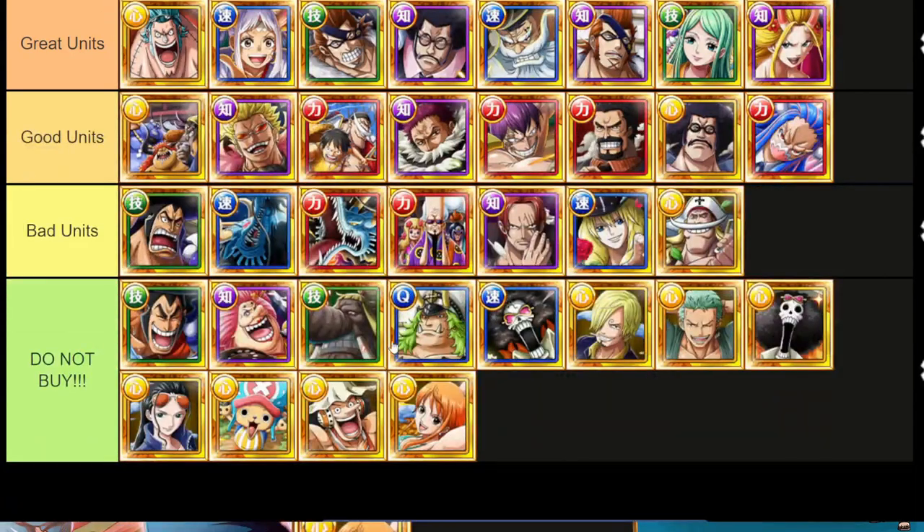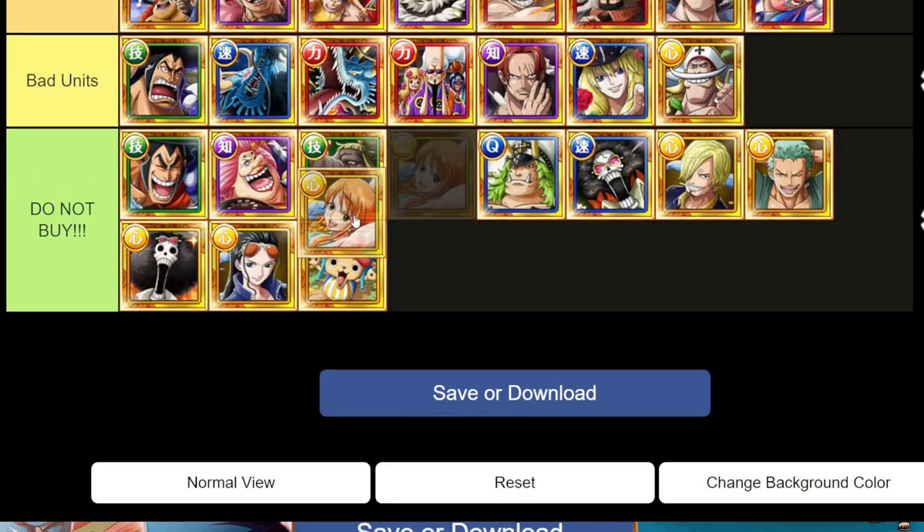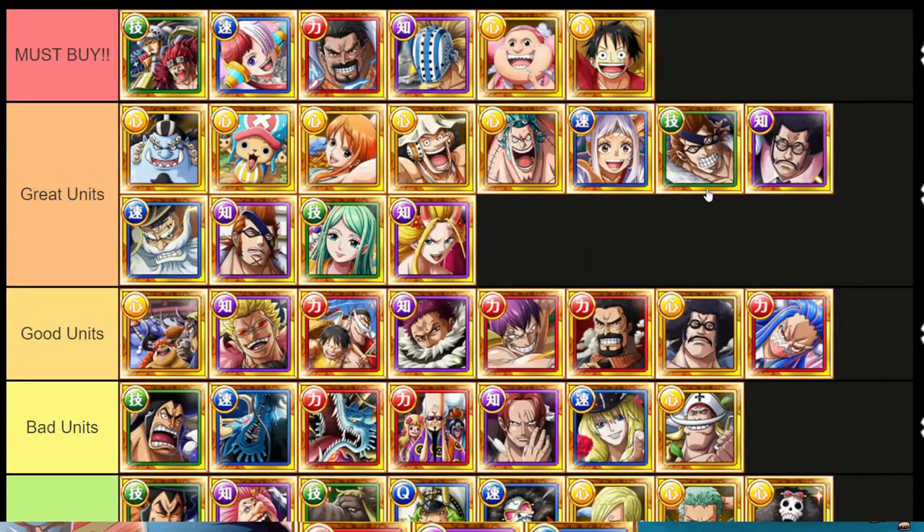These characters got absolutely insane with their level limit break. However, if you're an endgame player, you're probably never going to use them, so I would not prioritize them. But they are a lot better than the Do Not Buy tier and you can't get them anywhere but this particular shop. So we do have to put them up here in Great Units. The Usopp can now do two turns of Delay as well as five turns of Special Bind. Frankie does five turns of Damage Reduction and Defense Up and is a 2.25 Color Affinity Boost. Nami can give a Conditional Boost against Paralysis and do five turns of Paralysis and Bind Remover. Chopper is now 60% Damage Reduction and does 20% Resistance to the enemy.